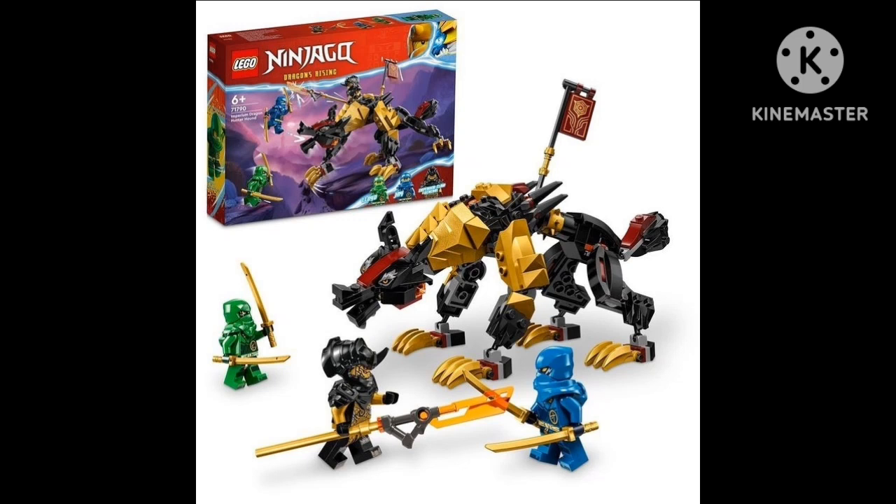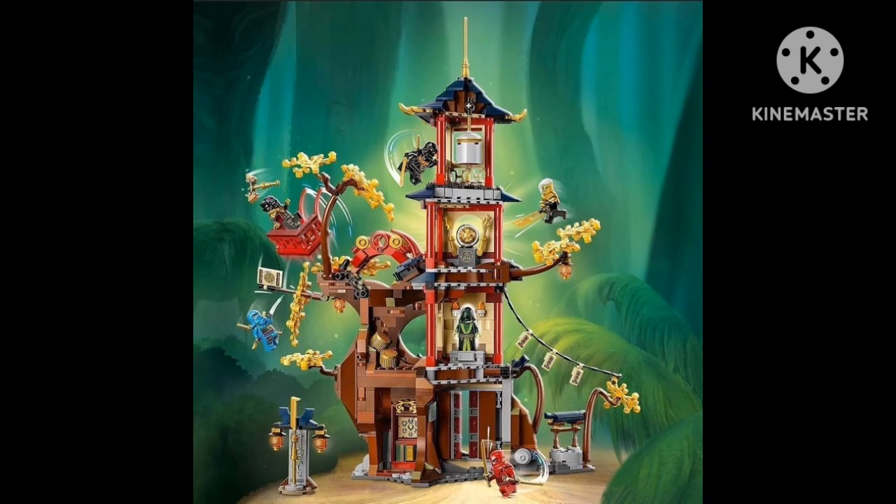Here's the final main set — a temple. I really love this temple because it kind of reminds me of the Temple of Airjitzu and gives me nostalgia vibes. The minifigures include a character with a dragon egg or ball, Princess/Empress Beatrix, Cole, Kai, Lord Ras, and Nia. This is the only set you can get Nia in, which I feel a bit bad about since she only comes in one set. Overall, I really love the build and the minifigures.